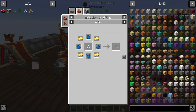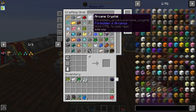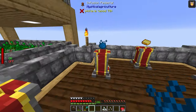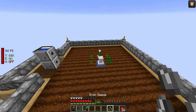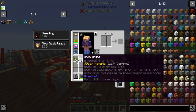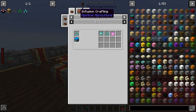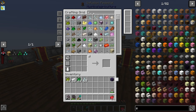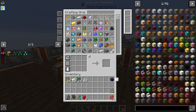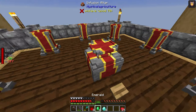Gold seeds require imperium essence. I don't have any left so I craft some from supremium, then grab four gold ingots and a blank seed to craft four gold seeds. Diamond seeds require premium essence — I need four diamonds and four emeralds for separate batches. I use the remaining premium essence and craft the diamond seeds.